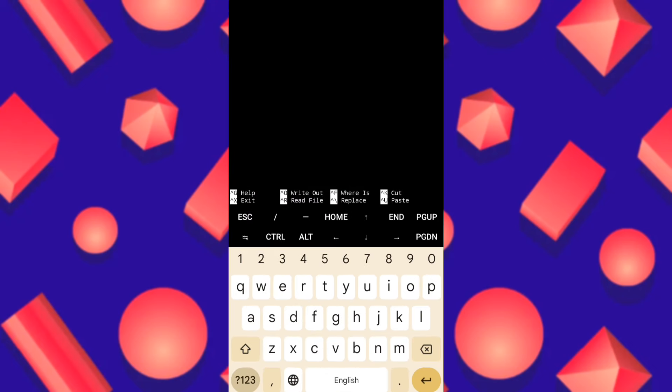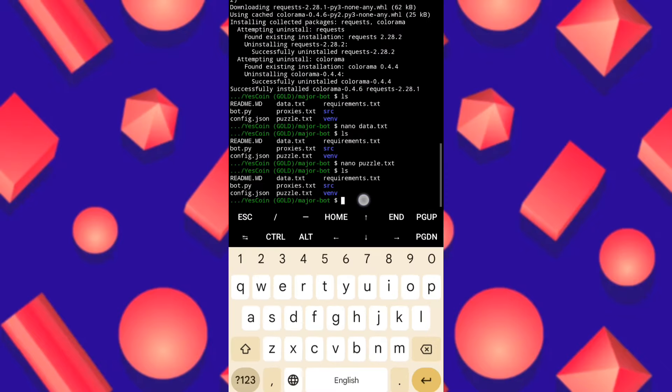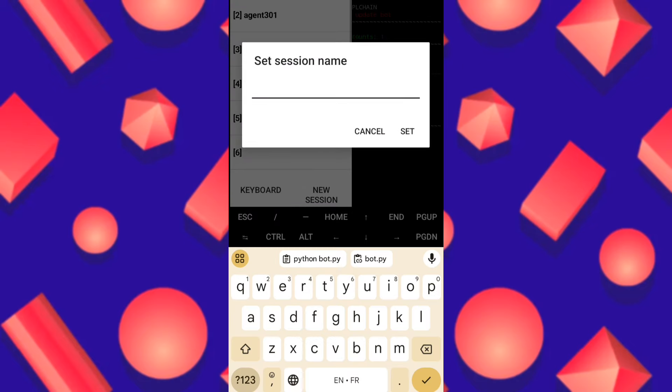We click Control X, then Y. This is for the combo — you must put this number. We click enter, then ls. Now it's done. We copy the command python bot.py, paste it here, and click enter. Now the bot will start. It must be started account by account — you can add many other accounts. My account is now appearing and the bot is starting and working well.